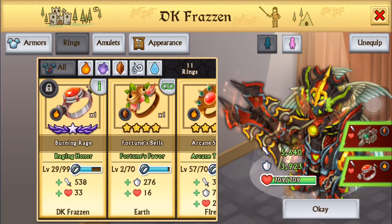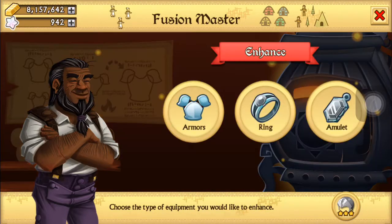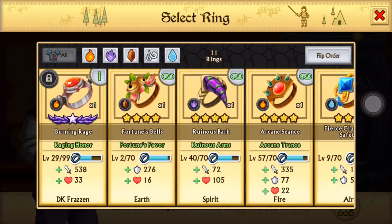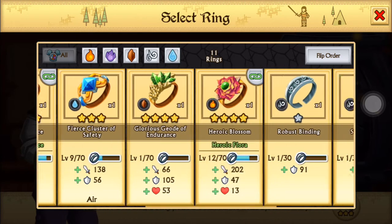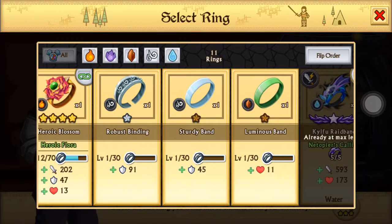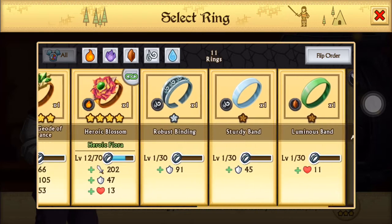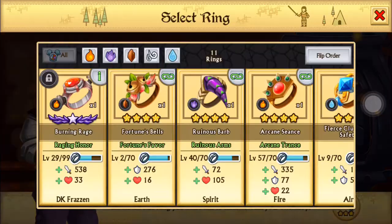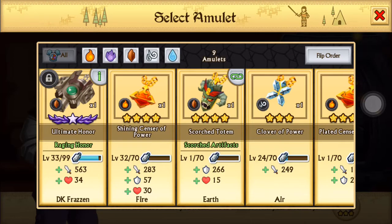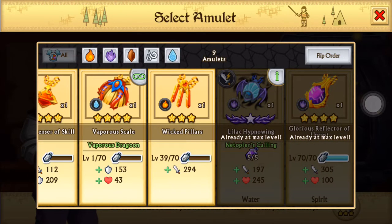Rings and amulets — let's look at those. The only shadow forge rings I have are the one for the Gusugu Oni set and the one I got from the raid boss. That's pretty much it for the rings. For amulets, the same one for the set and the other part from the ring — it's maxed, so you have some stun access there.